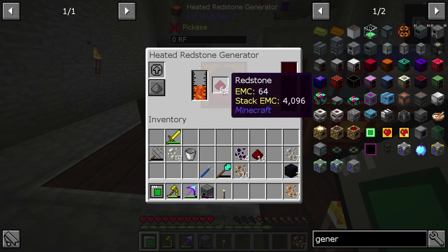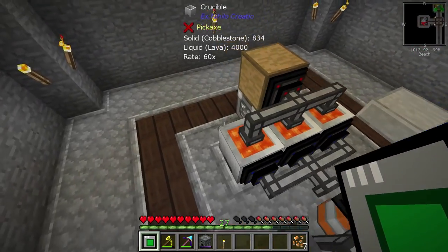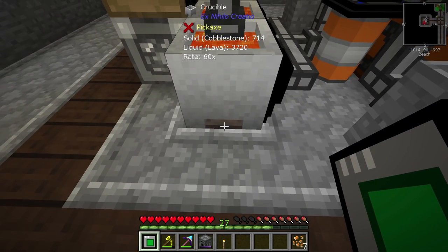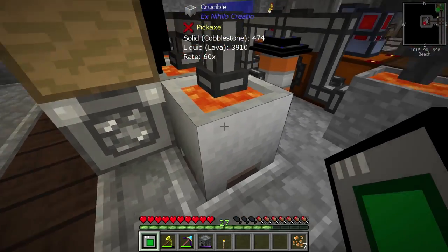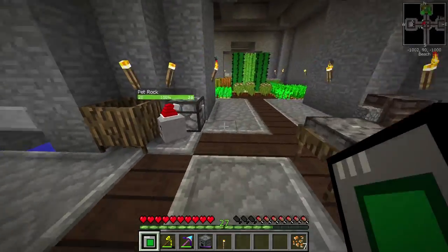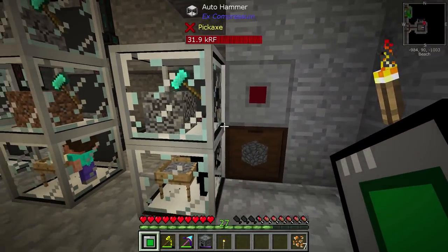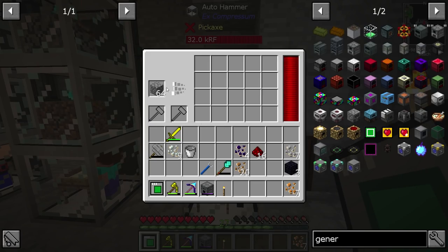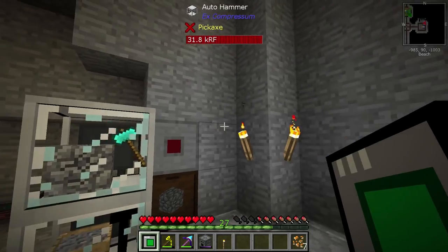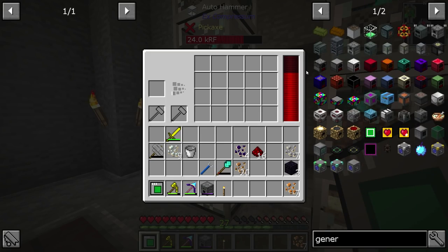There we go. Look at that. Also, all of these in the bottom have been upgraded to the heating element. So these are all running at 60 times — lava generation is not an issue at this point. When these don't have enough power, they sort of kind of slow down. They still work, but they just slow down a little bit. It does seem like all of these machines are kind of being powered.